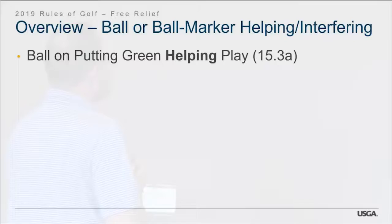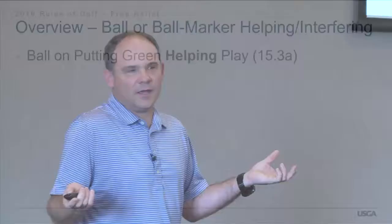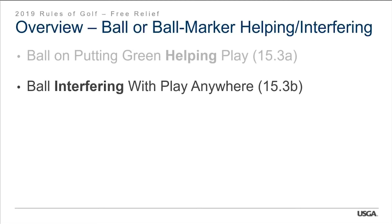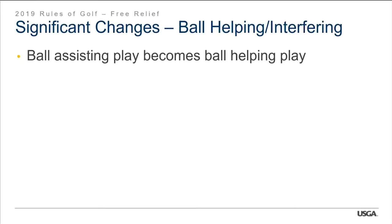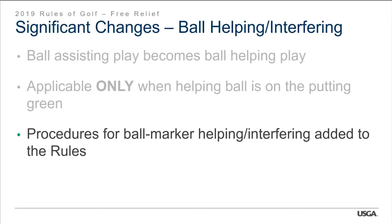Moving to Rule 15.3: Ball or ball marker helping or interfering with play. A ball on the putting green is the only place where helping play applies — the backstop situation is the biggest example. Ball interfering with play can be anywhere on the golf course, and ball markers have the same treatment. Some significant changes: 'ball assisting play' is now called 'ball helping play.' The helping rule is applicable only when the ball is on the putting green, and procedures for ball markers helping or interfering are now added directly to the rules.